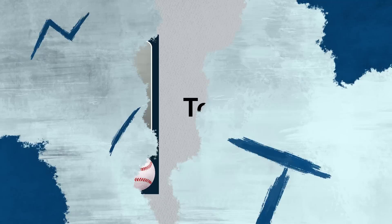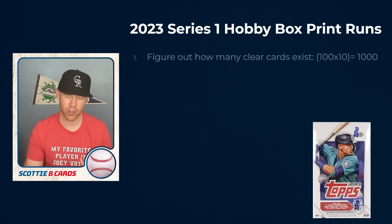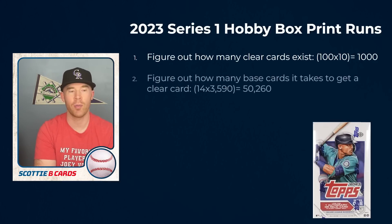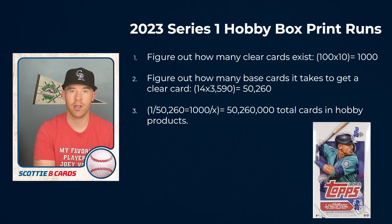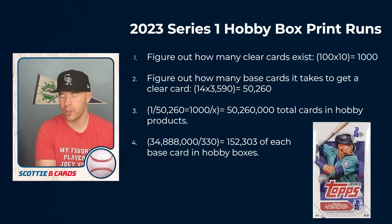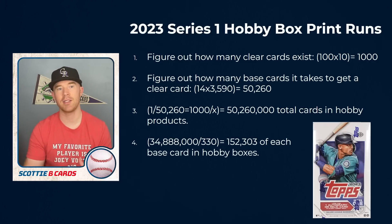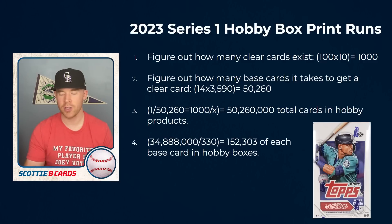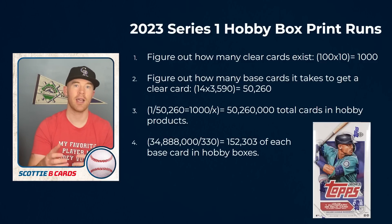The very first thing I want to discuss is going to be the print runs. If you watch my channel you know that I calculate the hobby box print runs through the clear card. If you're actually opening up a hobby box you have a chance of pulling a clear acetate card and those clear acetate cards are numbered to 10. It's the base card but it's like a clear version — a really cool looking card — and those are only available in hobby boxes. Topps gives us the actual pack odds on the back of each pack, so we're able to relatively predict how many of each base card in a hobby box exists.